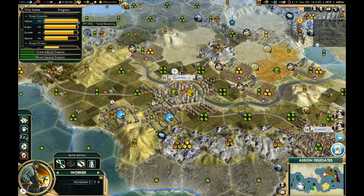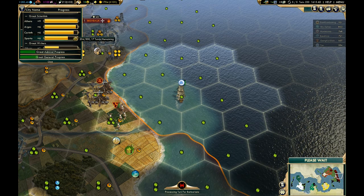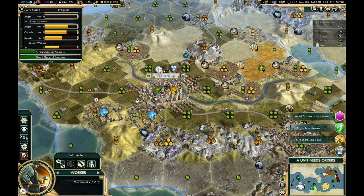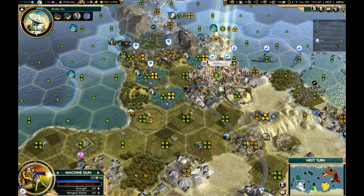Regardless of which one you're prioritizing, make sure you focus on getting that and don't delay it by scattering specialists across all three categories. One more wrinkle: as you earn these points, it only counts toward producing a great person in that city. So you could have 10 cities that have each produced 50 points toward your first great scientist, and you won't have one yet — you have to get to 100 in one place. Keep that in mind: apply your specialists so that they're cumulative in the same place. Don't have science specialists in one city and a wonder producing great scientist points in another city — you'd want that wonder where you're working the science specialists.